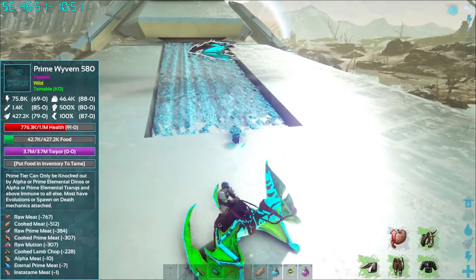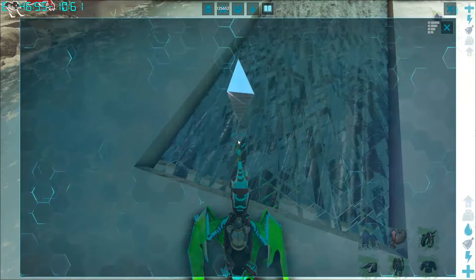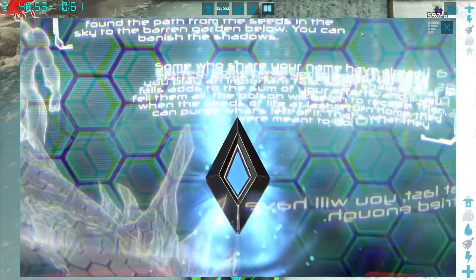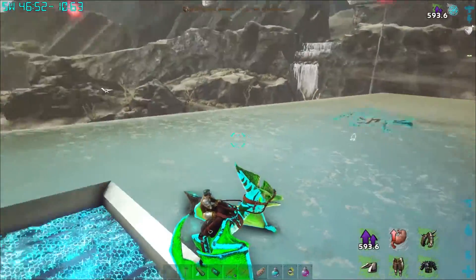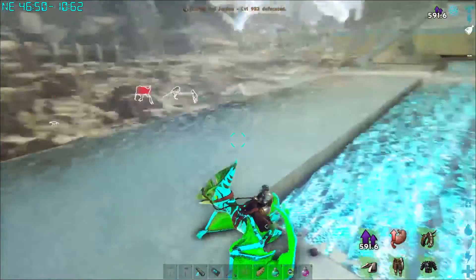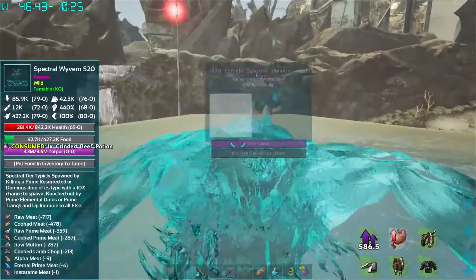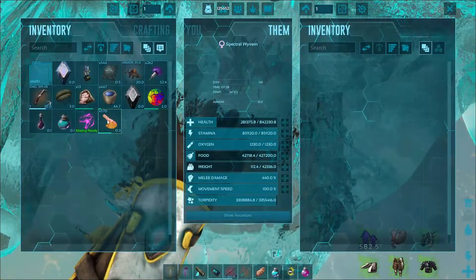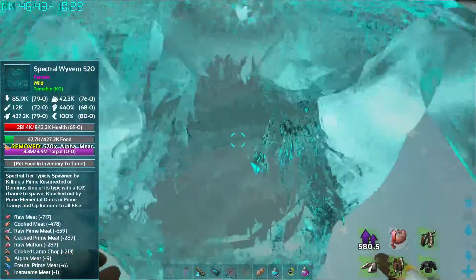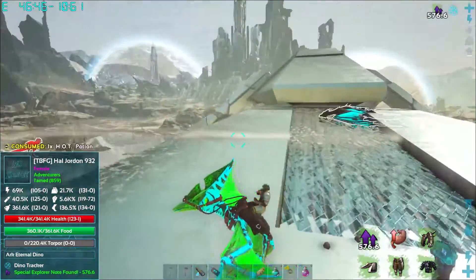Oh, check this out — we need that! We actually haven't been finding these lately, so that's really cool. Give us a little bit of free XP for our Pteranodon here, we'll take it for sure. Since we got some free XP, we should probably go eat this Prime Wyvern. Let's get your food field back up. We'll get you tamed up really quick — that way we'll have two of them.